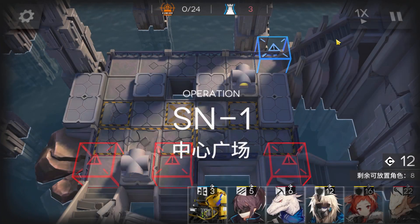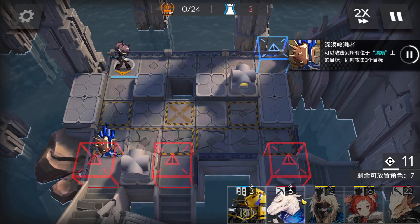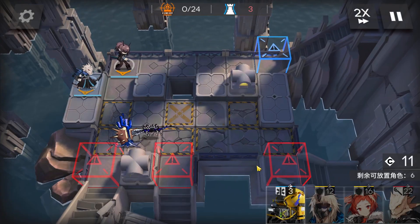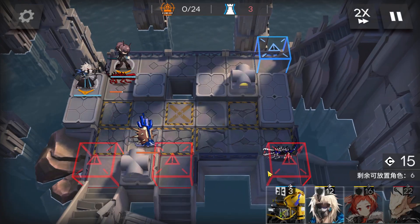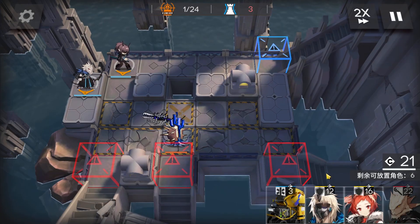Immediately deploy a vanguard to get DP, then deploy a ranged unit first to damage the enemies. Keep the medic here, facing the right side.